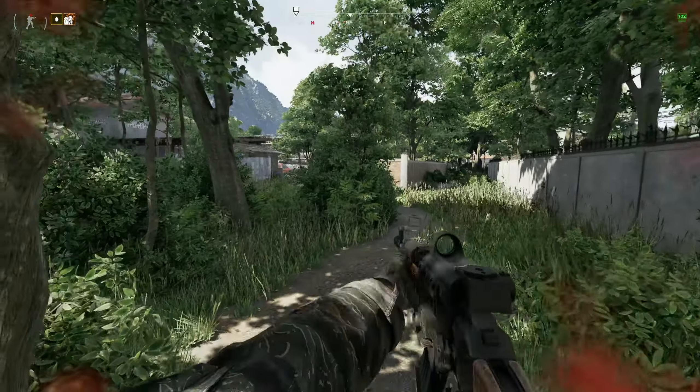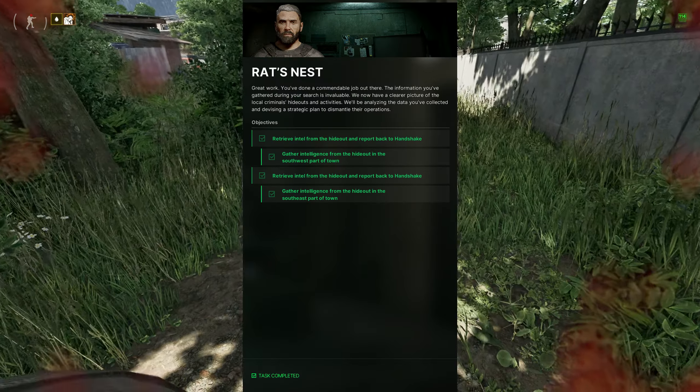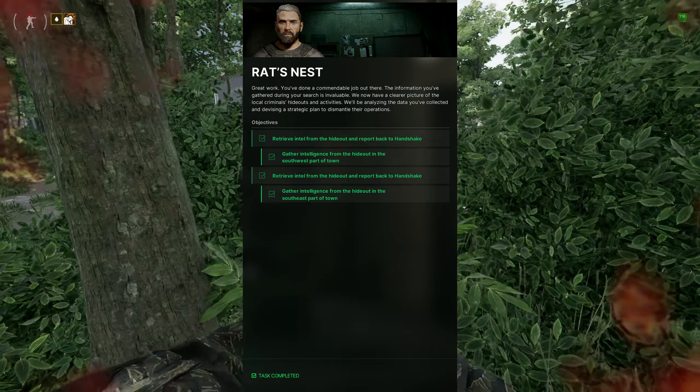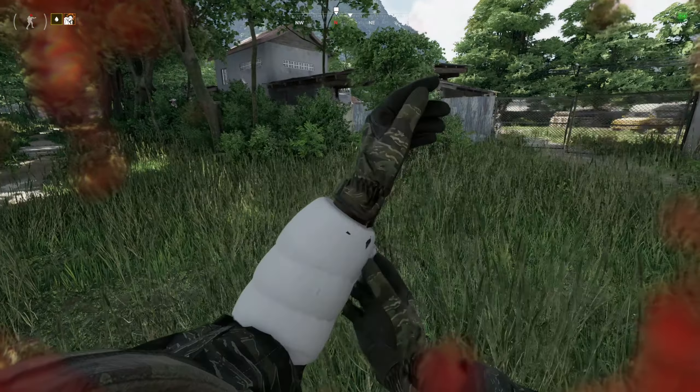We are back with another task guide video, and this one is again for Handshake. This quest is Rat's Nest. He wants us to go to the starting town and head to two different hideouts for the locals and gather some information.